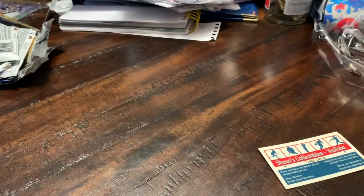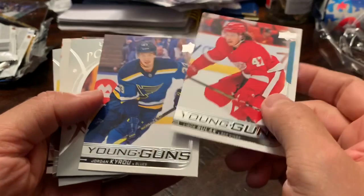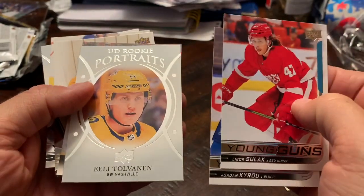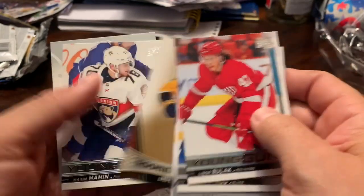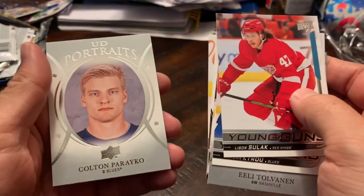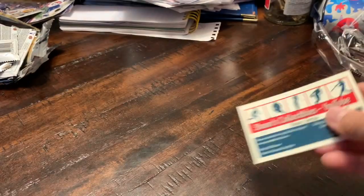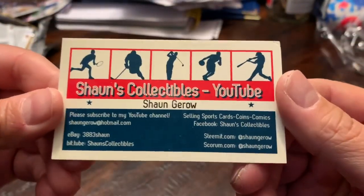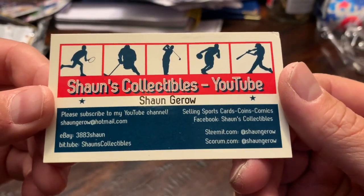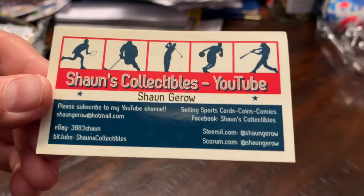Yeah, I don't think we had a very good day here at all. Recap: we got Libor Sulak, Jordan Kyrou, Rookie Portrait of Eli Tolvan, Upper Deck Canvas of Sidney Crosby, Rookie Commerce of Eli Tolvan, Maxim Mamin Young Guns, and Colton Parayko Upper Deck Portraits. Kind of a mediocre day by the looks of things. You guys know what to do — subscribe to the channel if you haven't already, click that notification bell to see all my future videos, and we'll talk to you guys soon. Happy collecting, bye!